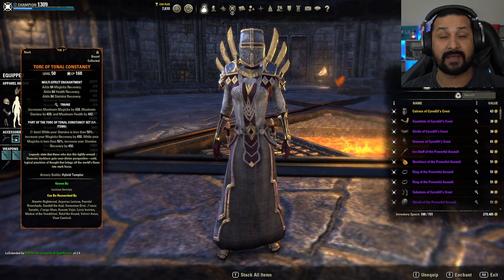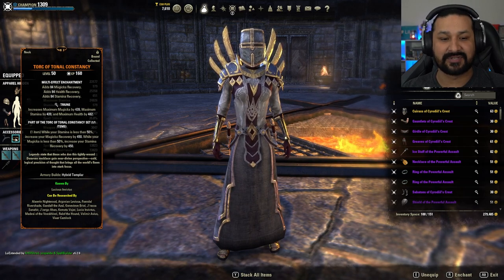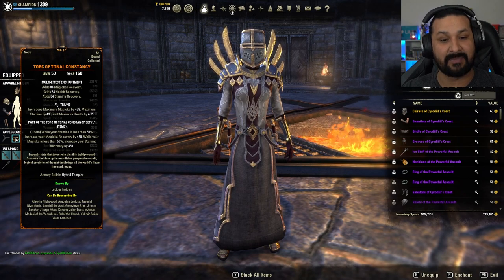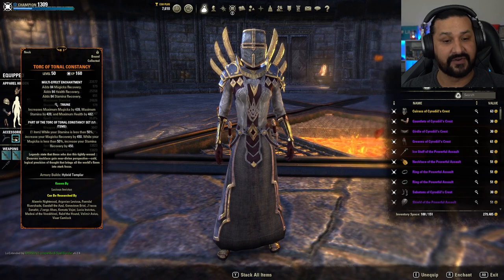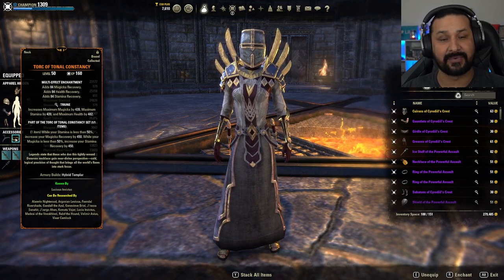I'm rocking the Thief and the Lover Mundus Stones. The biggest change is that I'm rocking a Mythic — the Torque of Tonal Consistency. While your stamina is less than 50%, it increases your Magicka recovery by 450, and vice versa: while your Magicka is less than 50%, it increases your stamina recovery by 450.